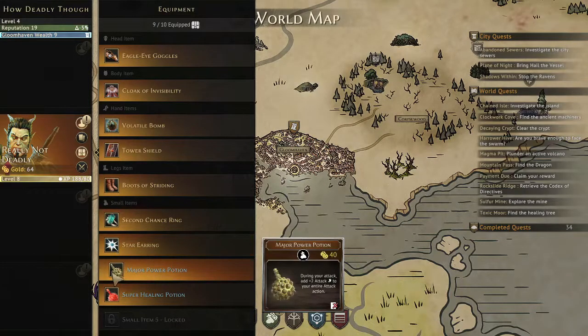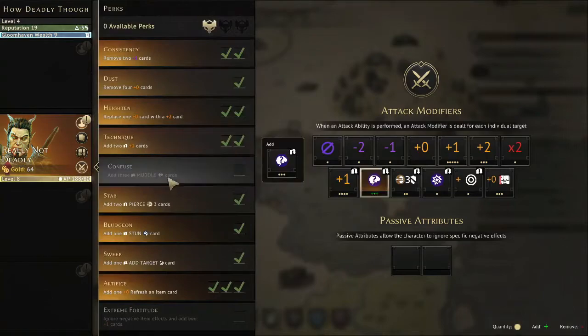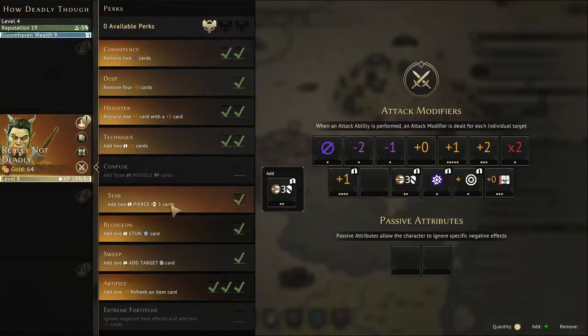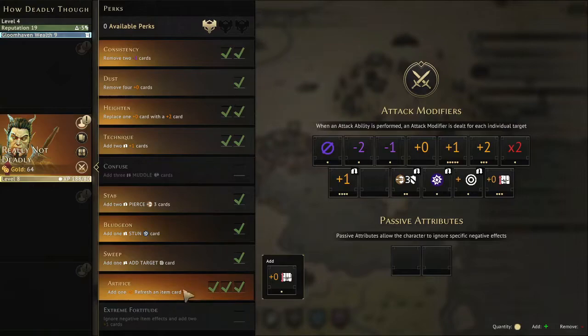Major Power Potion is plus two damage and Super Healing Potion is a seven health heal. The perks are probably the most important part — all very standard, but the most important ones for this scenario are: Stab, two pierce three rolling modifiers, giving me decent odds against high-shield enemies. Rolling Stun is always good. But the most important are the refresh item perks — they'll refresh any spent or consumed item. I'm attacking for one many many times just trying to get my items back.